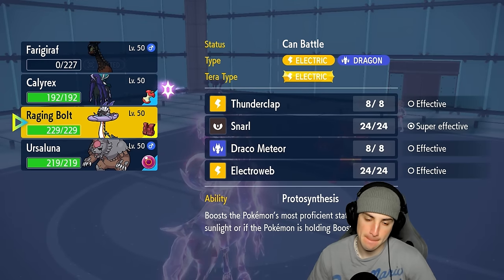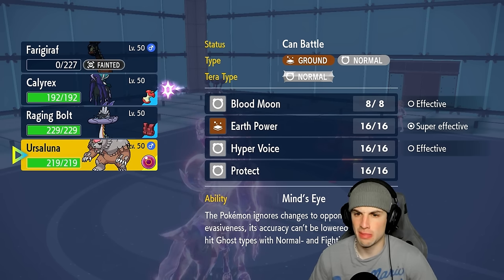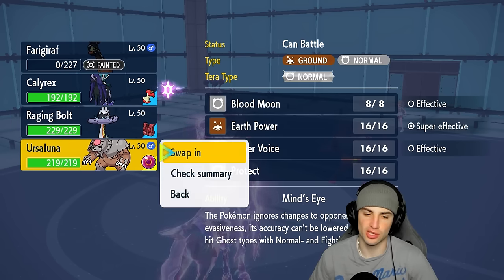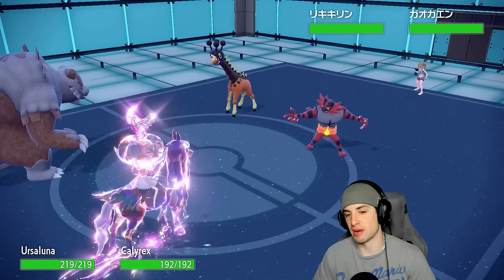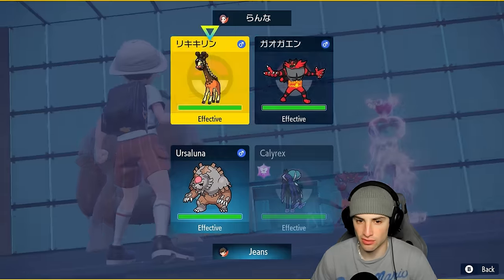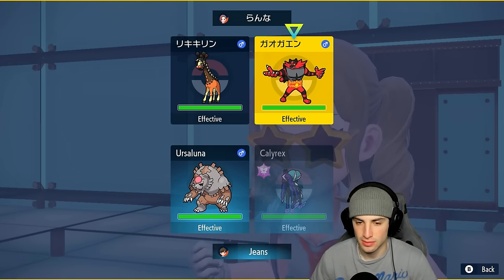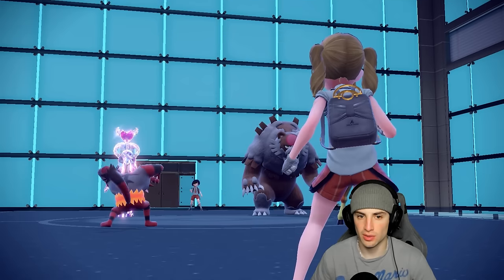Who do I go into here? I could just go into Ursaluna — it wouldn't be bad for us. I could save Ursaluna, but Raging Bolt wouldn't really do much here, so I think we just go into Ursaluna. Smart play by them to just go after my Frigiraf with Helping Hand. We're going to go for Earth Power, and Astral Barrage isn't really going to do much so we're just going to rip a Draining Kiss.